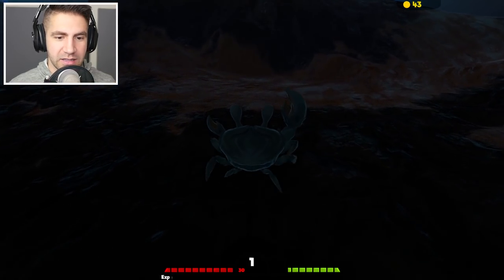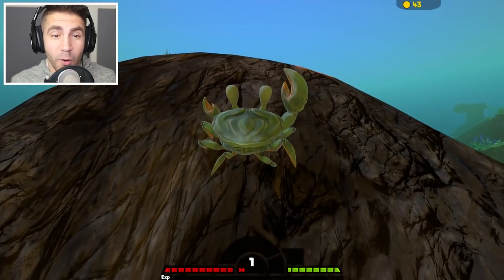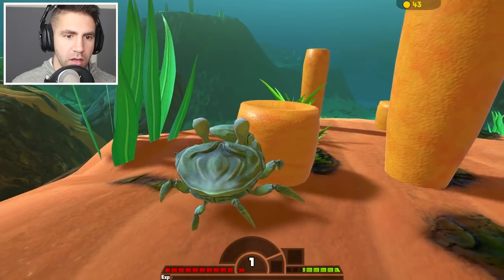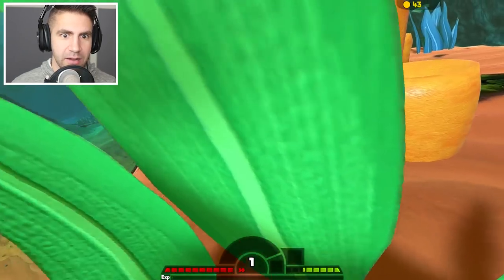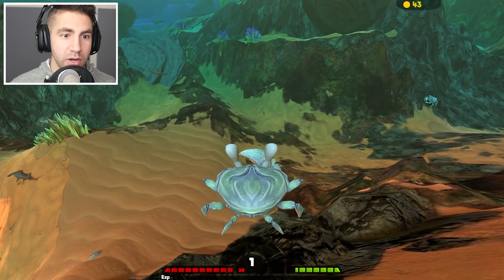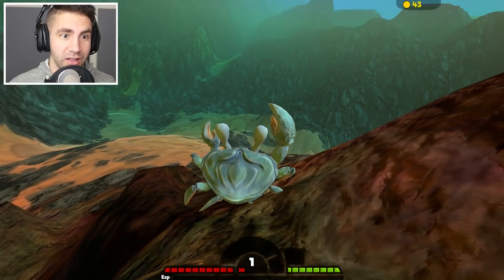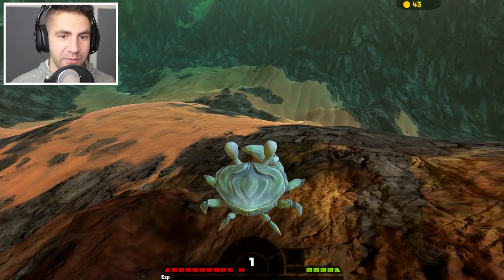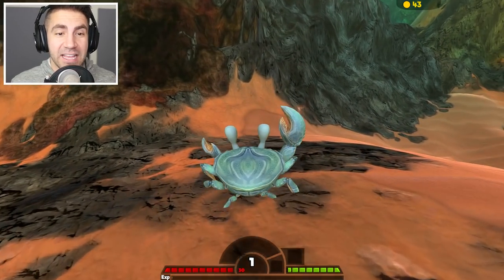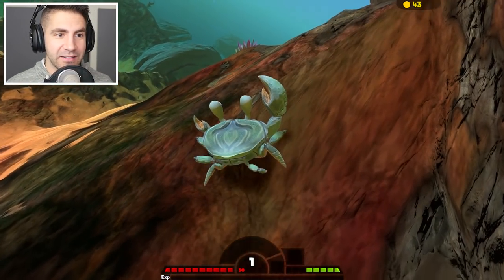We need to set some goals. First goal is at least get to level two. But one of my big goals for today — I wanna take out a shark. I don't know if it's gonna be possible, I don't know how big we can get. Is there any plankton around here? What if we hit shift? That's not a big jump. This is gonna be really hard. There's a hammerhead. I wanna take out a shark — whether it's a hammerhead, tiger shark, or great white.